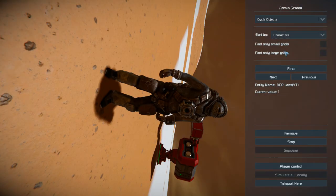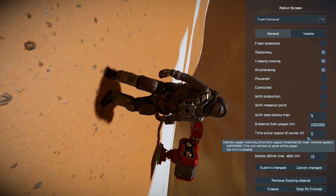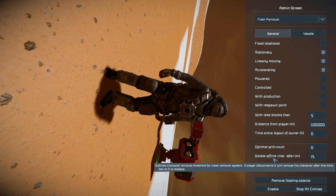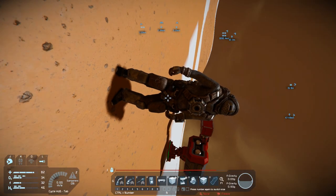Another change I forgot to mention was the trash removal. Originally it was set to remove blocks under 20, but even 20 blocks isn't something I'm really worried about. For the sake of it I just disabled the trash removal entirely, and I hope that actually does disable it.